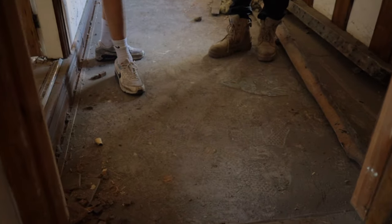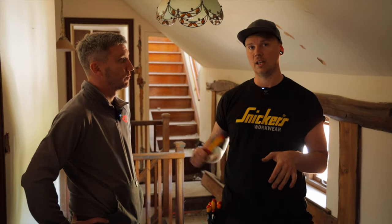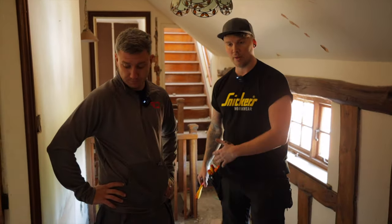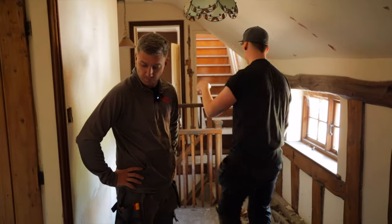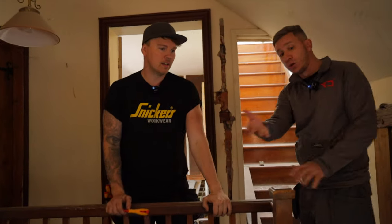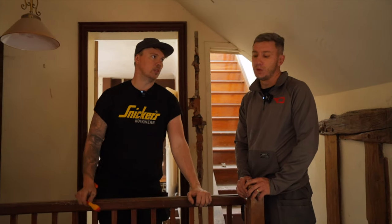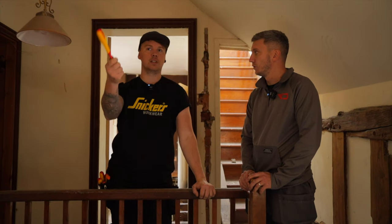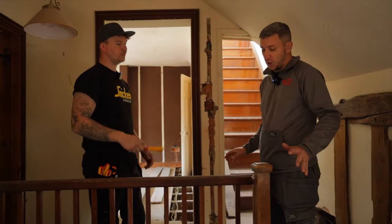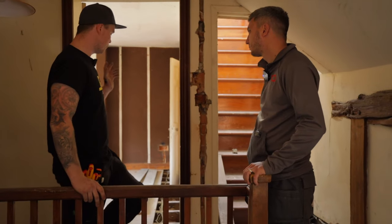To get cables back to the fuse board they would normally go across the landing, but the landing floor felt solid - it turned out to be wooden floor with concrete poured on top. The same thing occurred in the wardrobe. This is reportedly an old fire safety measure for near the stairs. So cables had to be routed all the way through the bathroom and across into the bedroom instead - adding only a couple of extra metres but requiring more planning.